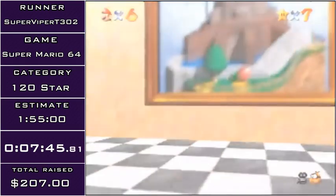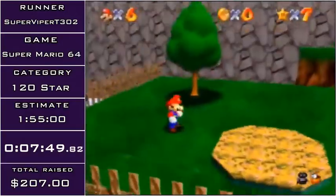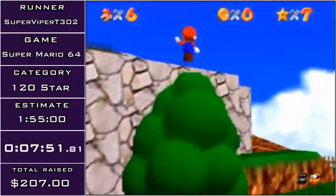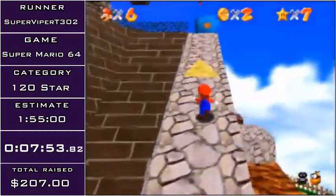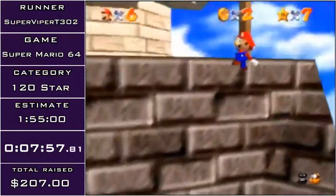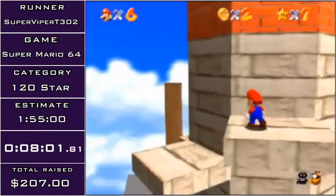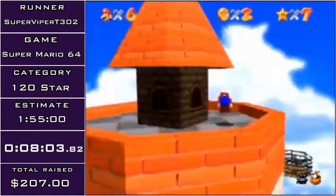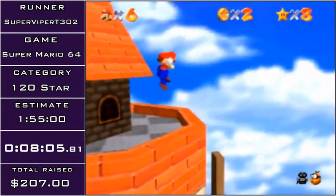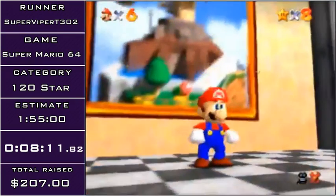Now the last star I'm going to be playing with is zoomed-in camera, because the tower lags the game tremendously on N64 hardware. So this is the best way to do this. This star was executed perfectly so far. Not even a sub-eight — that's kind of embarrassing. Whatever, we're out of that stage, finally.